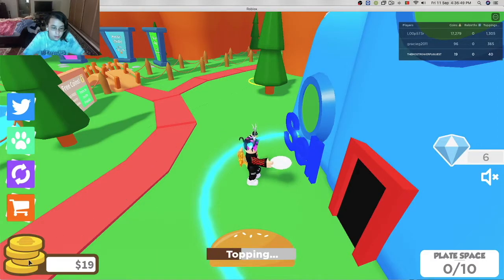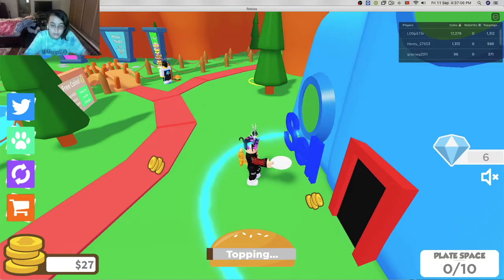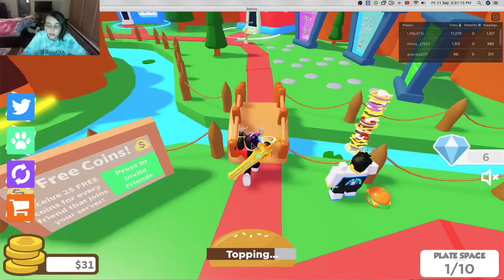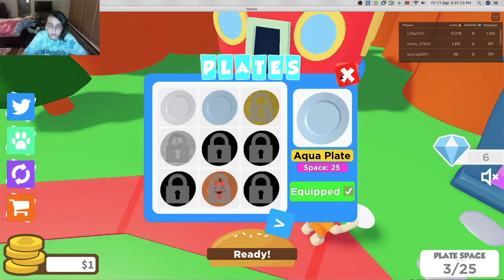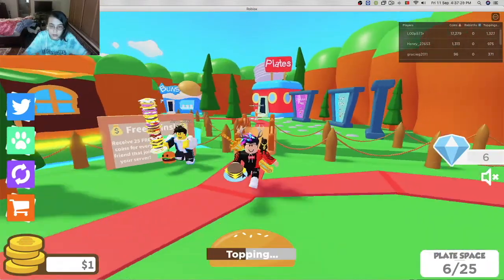Going up, going up. Can't buy coins. The top person in the game has 17,279 coins, and toppings went down to 309. Going up like crazy! There we go, 31 bucks. Let's go over here — we need a new plate so we can hold more. There we go, now we can hold 25. Oh, I'm getting some cheese on this as well.